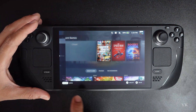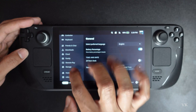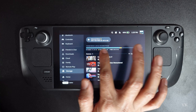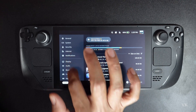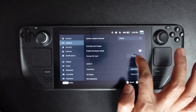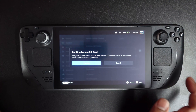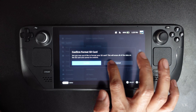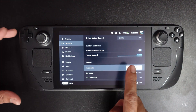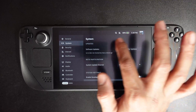I'm going to check out the storage. On the Steam menu, go to settings, then go to storage. Under storage it only shows the internal drive. We need to format the SD card, so go to system. Under system, go to format SD card. Tap format SD card — are you sure you'd like to format your SD card? Yes. It's formatting. Format is successfully done.